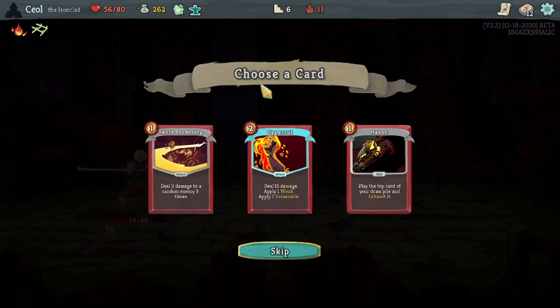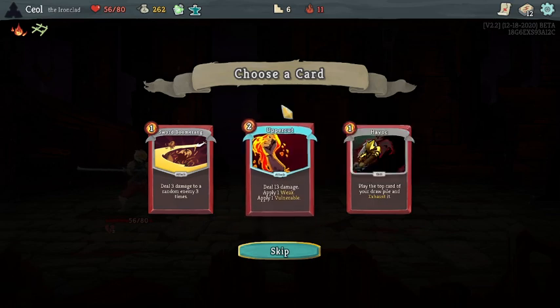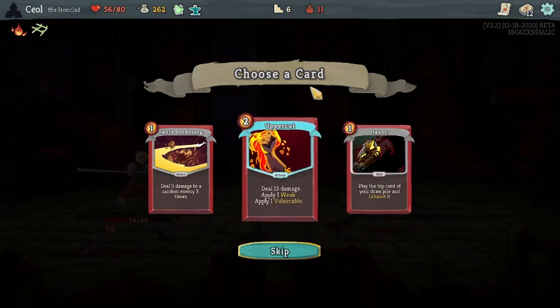Pantagraph is very nice — I'm very happy to see Pantagraph. It makes us require even less healing, so we can be a little bit more liberal with our HP. I don't like spending two energy, but I like Uppercut itself.